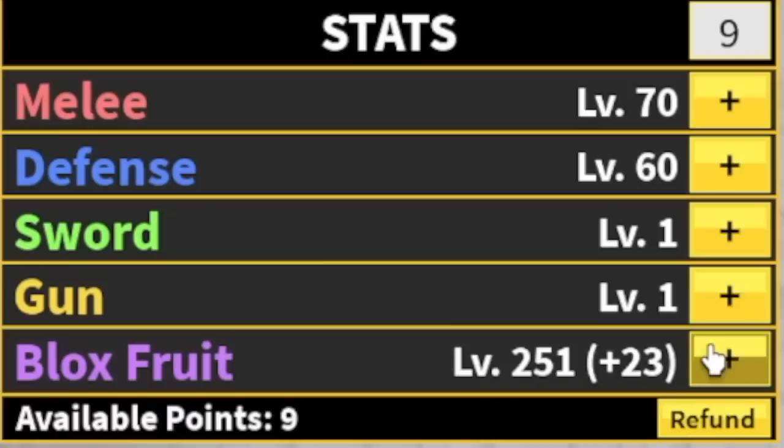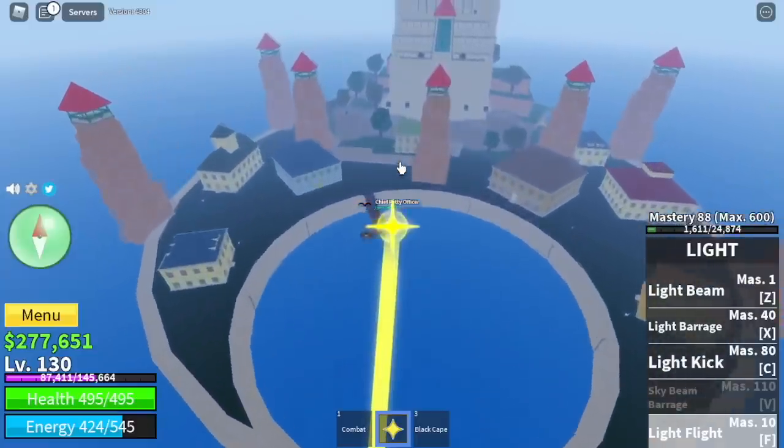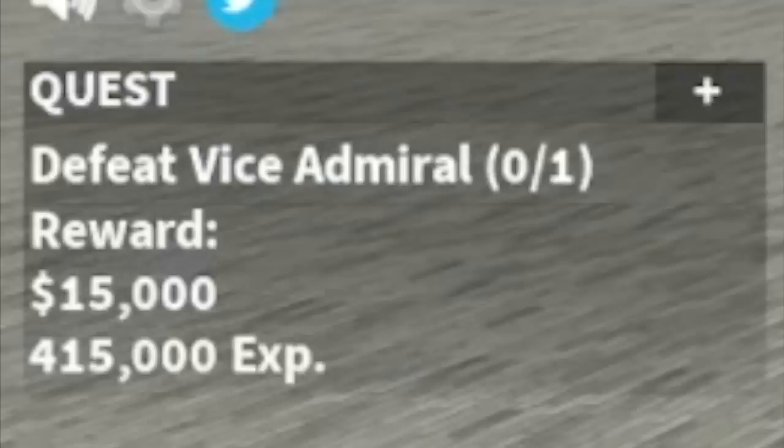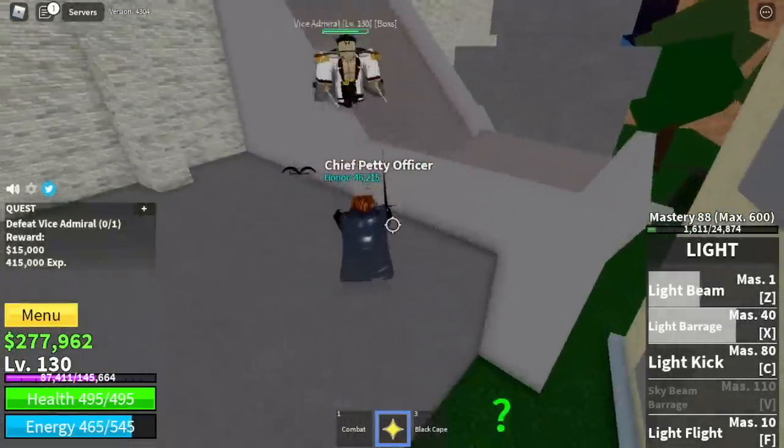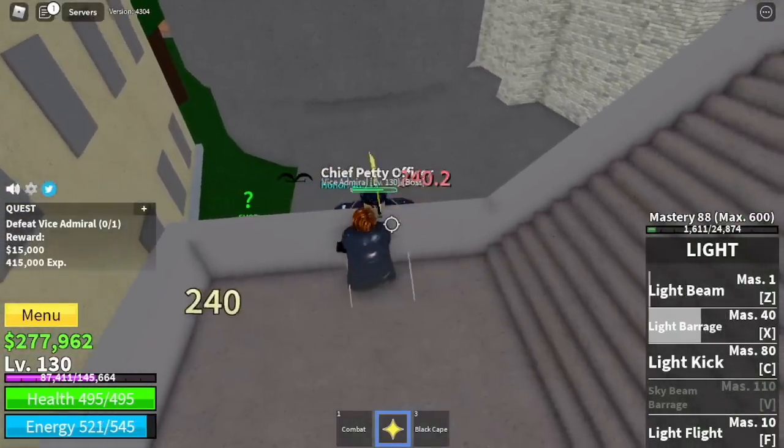Let's check our stats again: 74 Melee, Defense 60, Blox Fruits 251. Next up, the Marine Fortress. We're only going to defeat the Vice Admiral here. The technique is: lure him to this area, jump, use your left clicks, and that's it.